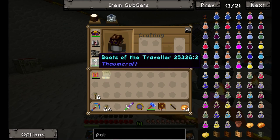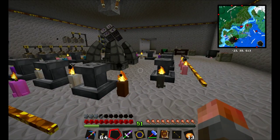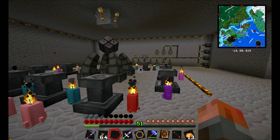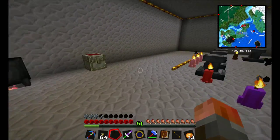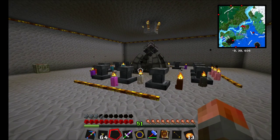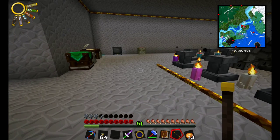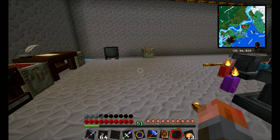We've created Boots of the Traveler — great item, you can move around pretty fast. But we also said we want to create a better wand, because we want to be able to move those nodes out of the world and into this room or a sub-room. To do that we need a node in a jar, and for that we need more than 50V. This wand has a maximum of 50, so we need to make a new wand first.